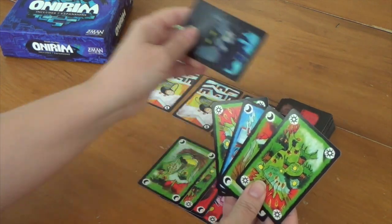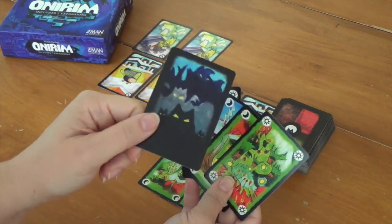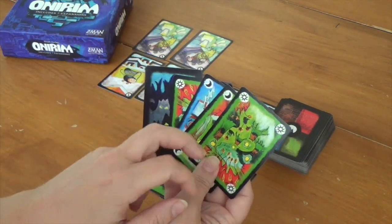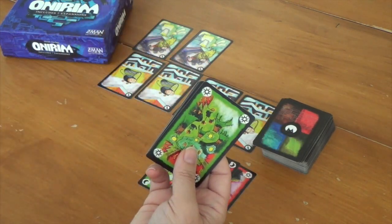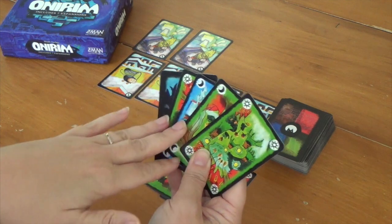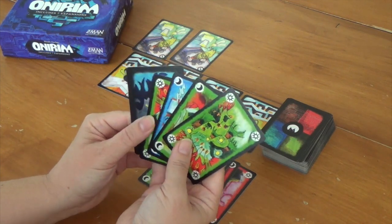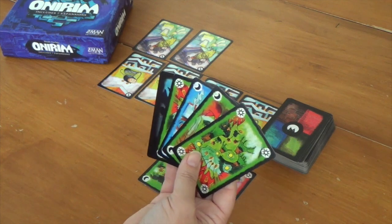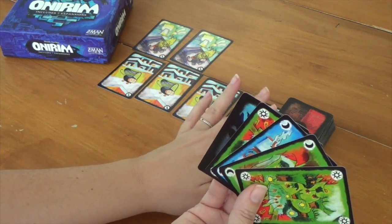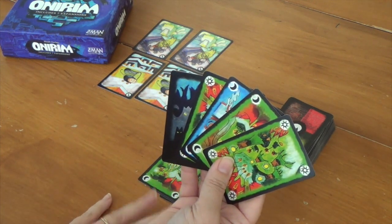Oh shoot — a nightmare. If we had a key we could cancel it. We don't. We can discard a door, which we don't have. So two choices: we can chuck our entire hand of cards, which would be horrible because we needed one last green, or we can keep our hand and chuck the next five unknown cards. We could lose keys if we have any other nightmares, dreams, or doors in those five, then we'd have to use up one of our limbo spots.